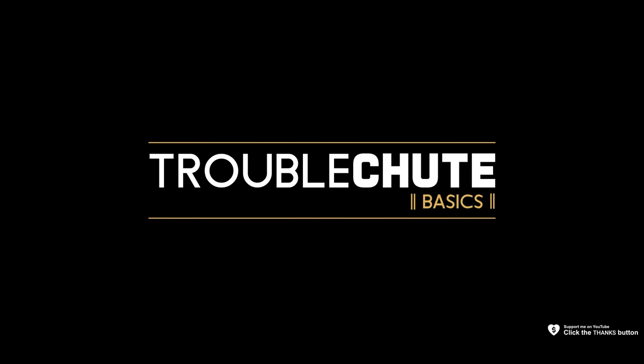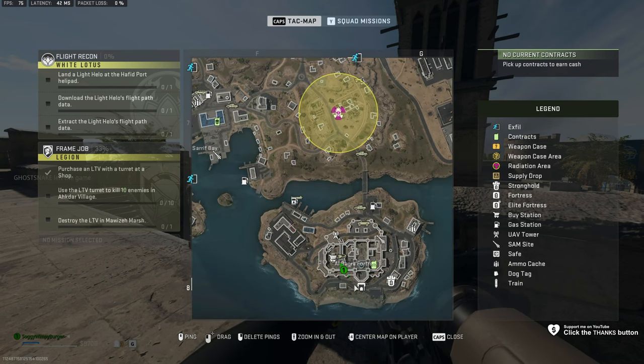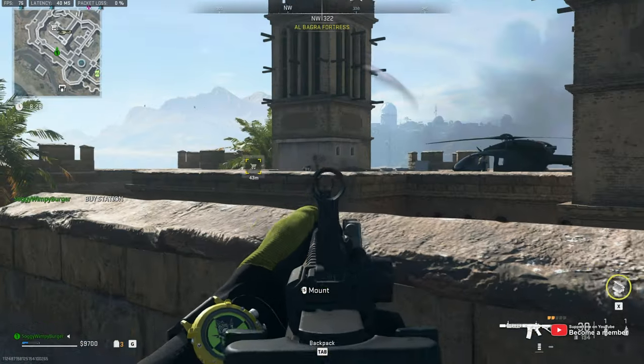Next up, the Albargra Munitions Store Room. With this, you'll need to navigate across to the far south of the map here by Albargra Fortress. On the west side — the left side here — you'll see a little building that protrudes downwards like this. On the left side here, or the west, is where we need to head.